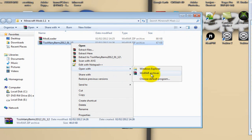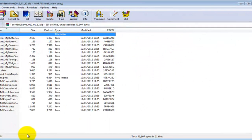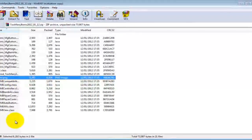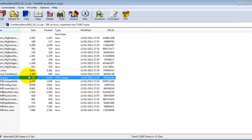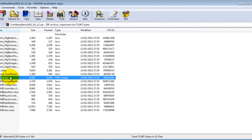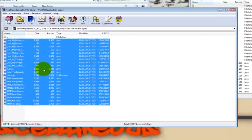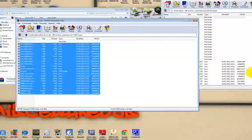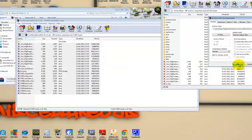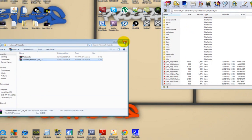Now do the same with the Too Many Items file — open it with WinRAR Archiver. You'll see a PNG in there, just ignore that. Drag and drop all the files over into the minecraft.jar window the same way. Then close both the Too Many Items archive and the minecraft.jar window.